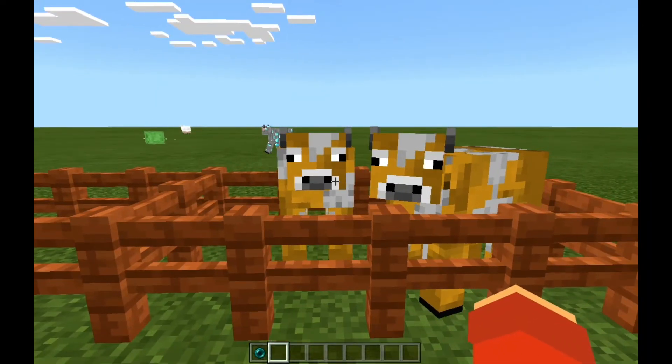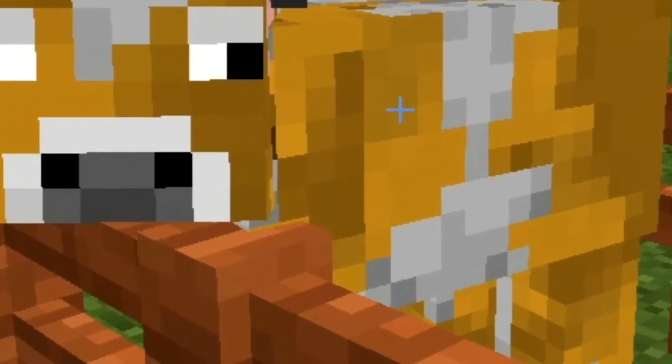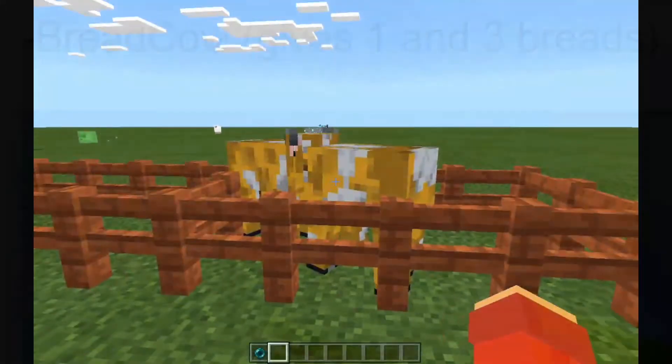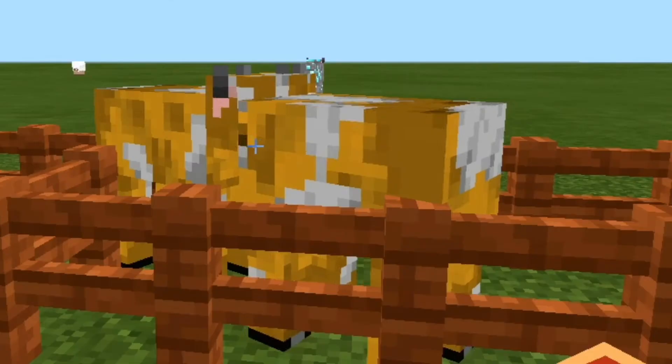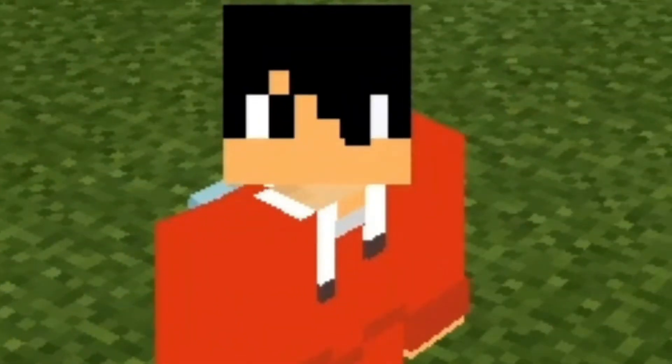Next up is the bread cow, which looks like a normal cow with a brownish tint. This bread cow gives you one to three bread. I think I'd just go gather wheat and make it myself, because it only gives you three bread. Nonetheless, it's always your personal preference.